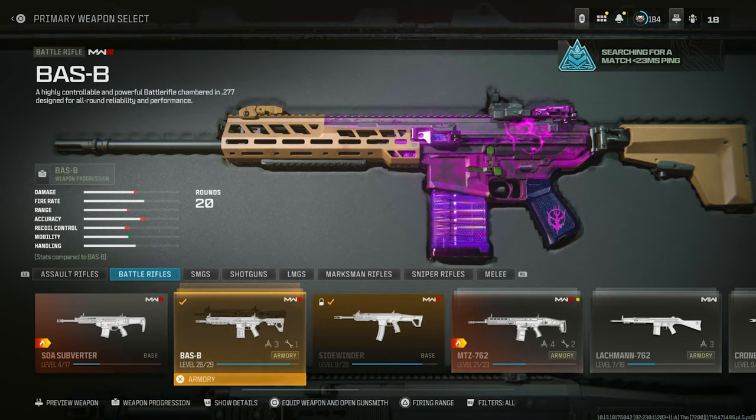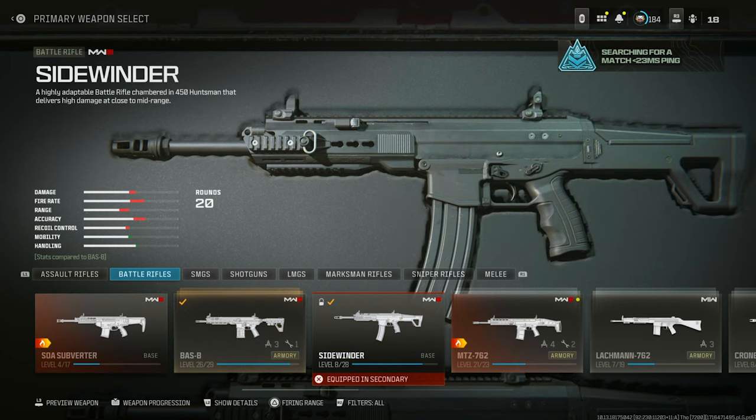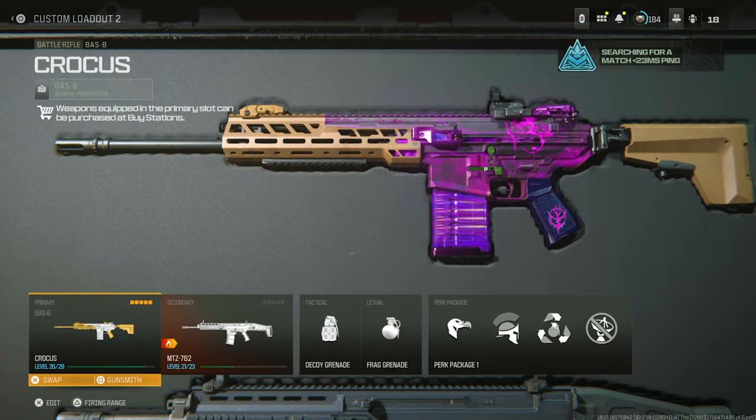Now I know what you're thinking — we're not doing the decoy glitch. I mean, that's part of it, but that's not exactly why I'm showing you this video. I'm going to be showing you how to get Weapon XP. The decoy glitch gets you Rank XP, and this other part gets you Weapon XP.